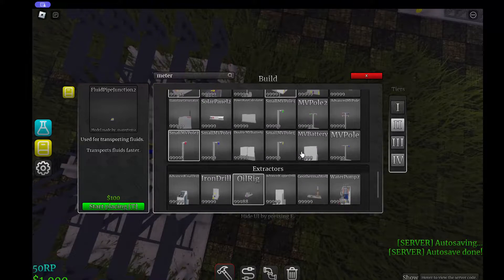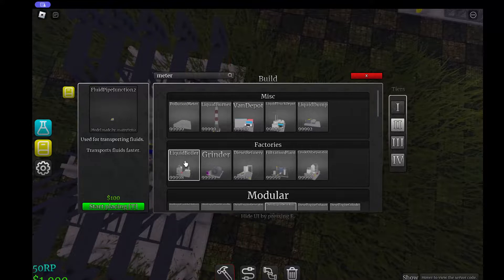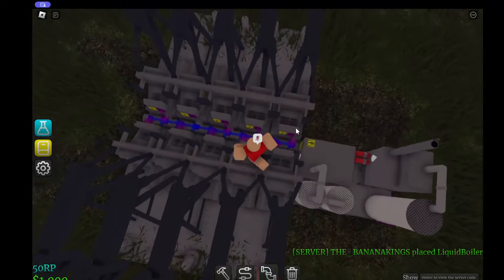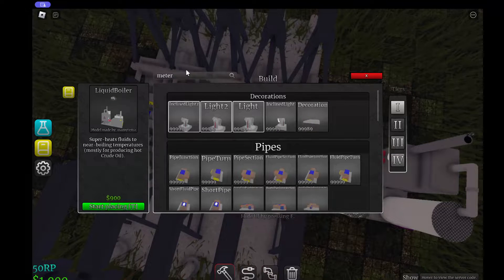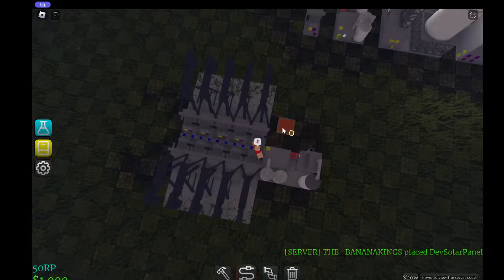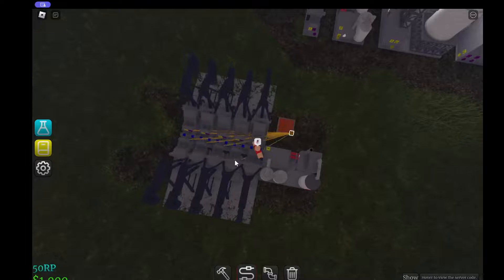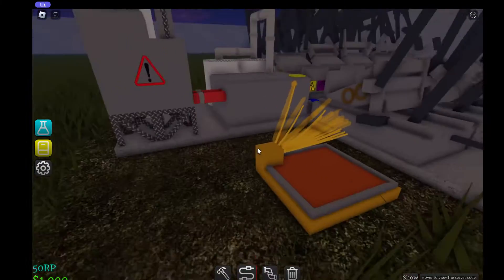We're going to need the crude oil boiler — here it is, the liquid boiler. I'm assuming you already have a source of electricity. I'm going to use the dev solar panel just so I can produce a lot of electricity. As you can see, these are all going to work.